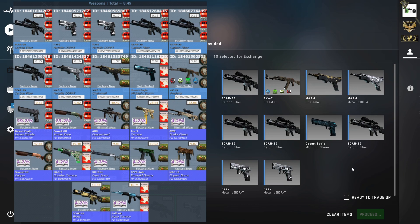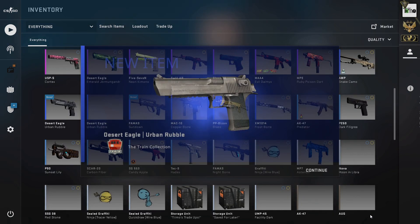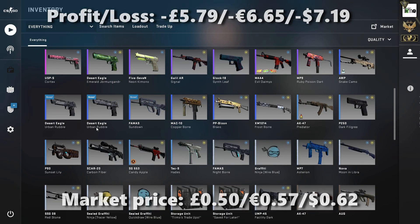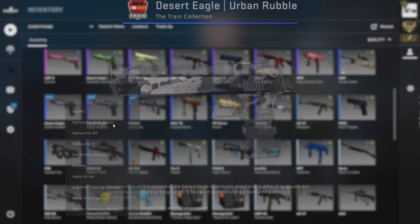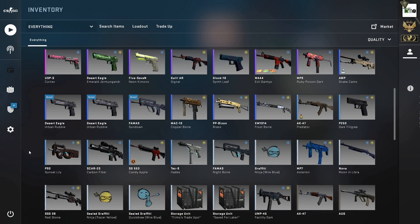And it's the Urban Rubble again — so that's twice we've been done on the mashups, both times pulling an Urban Rubble from Train. They're both factory new; that one is 0.03. That's two fails for the mashups — we just needed a little bit of luck, but the dominant just-over-50% chance takes it. Three down, one to go.